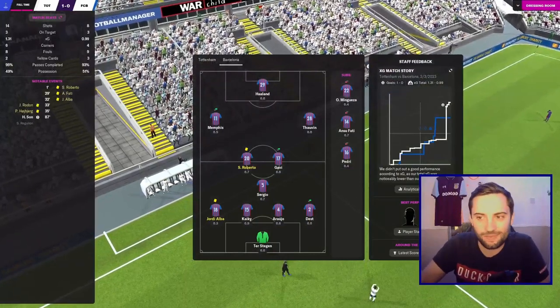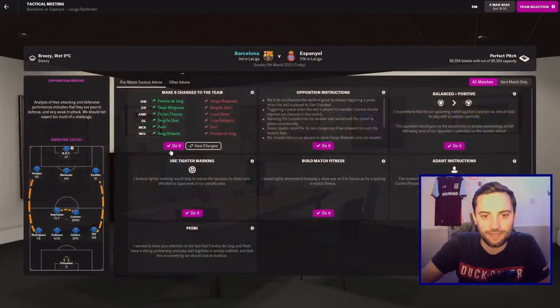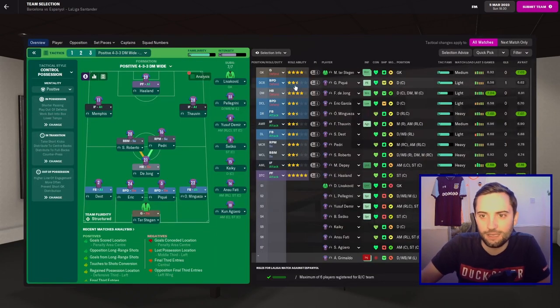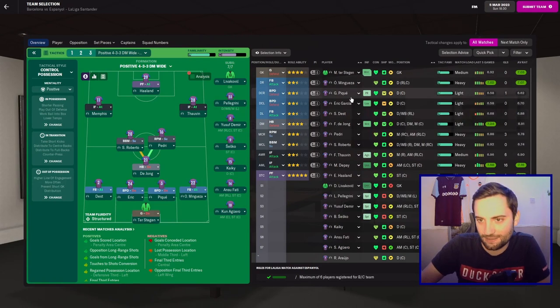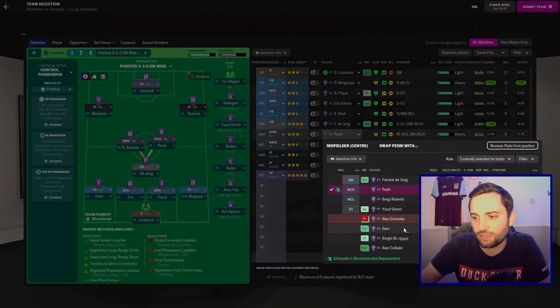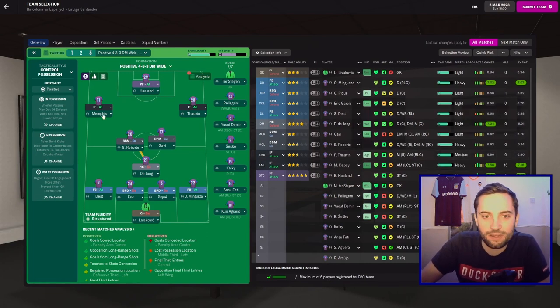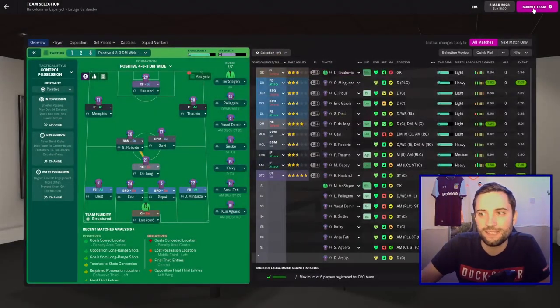Officially a failure. We're now playing Espanyol, the fierce rivals of ours from the same city. I can only hope that we actually manage to win the game. We are not starting Ter Stegen again — we're just going to start Lovakovic because he's unhappy that he's not getting game time. We then have Mangeza, Pique, Eric and Dest as the back four. De Jong at the base of midfield, with Roberto and Pedri in front. We then have Talvan and Depay outside of Haaland as the striker. I'm going to take Haaland from pressing forward to complete forward on support and see if that has any sort of impact.